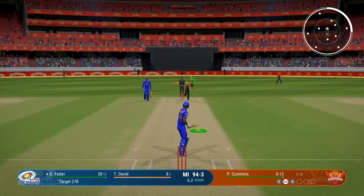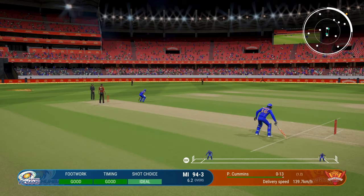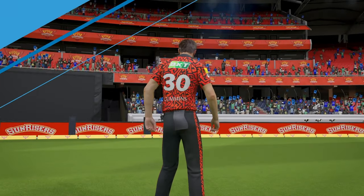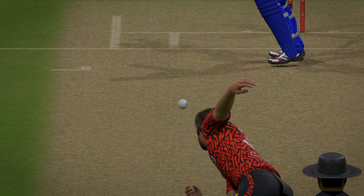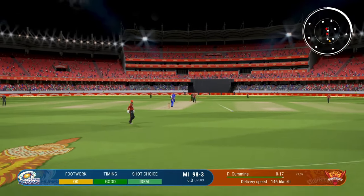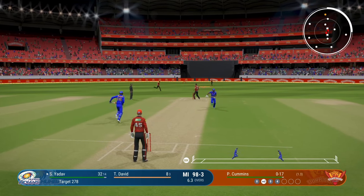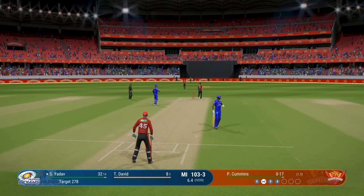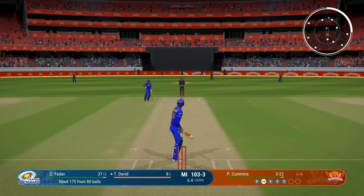Five fielders outside the 30-yard circle but I think I still managed to find a gap. That was a very risky shot — if not for the most perfect timing that would have gone straight down extra cover's throat. Look at that ball flow — we are still going strong even after the power play. I just hope I don't go through a collapse. Went for it, edged — I thought that was four but they've placed a fielder right behind. We'll get five runs instead because of an overthrow; two fielders were standing right there but weren't bothered enough to stop it.